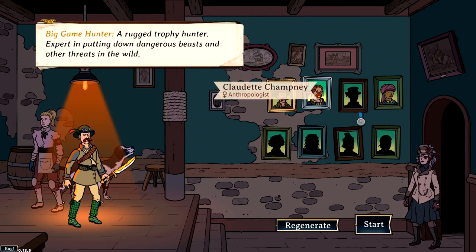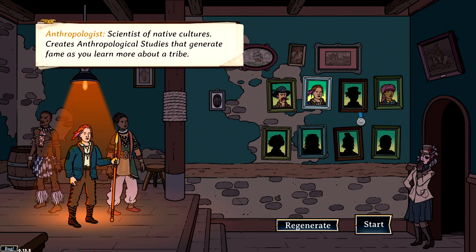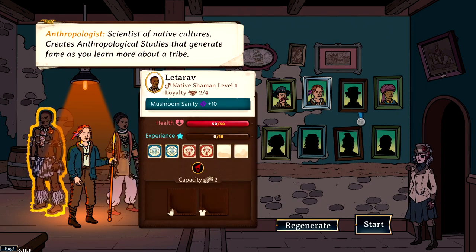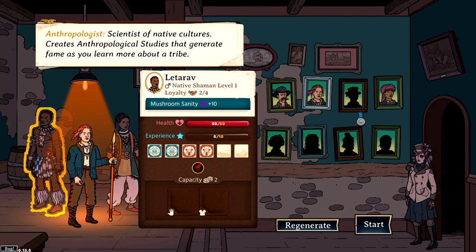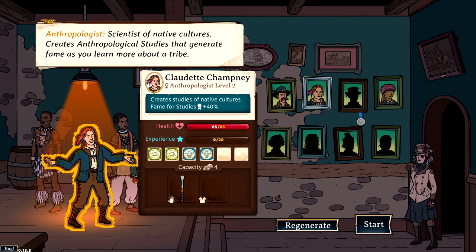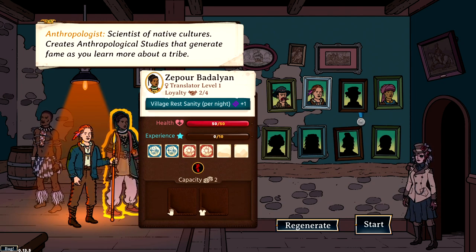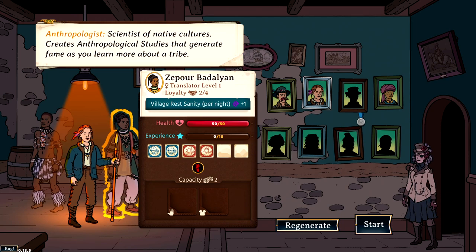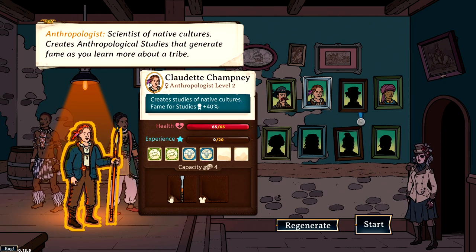Leader number two is the Anthropologist, who creates studies for native cultures and gets a plus 40% bonus when bringing those studies back after expeditions. They come with a native shaman giving plus 10 mushroom sanity - so beyond the normal perk from eating mushrooms you also get plus 10 sanity - and a translator giving plus one rest sanity when resting at a village. That depends on how you're getting on with the locals. If they're very annoyed with you, they won't want you resting there, so it can be a null perk as a leader.